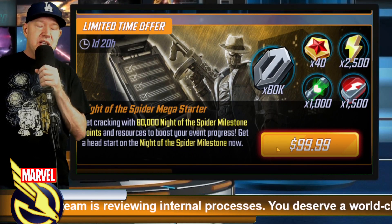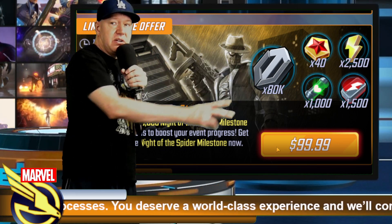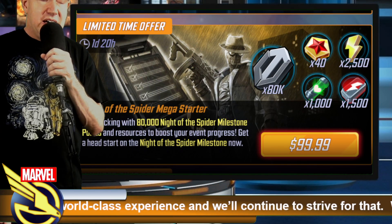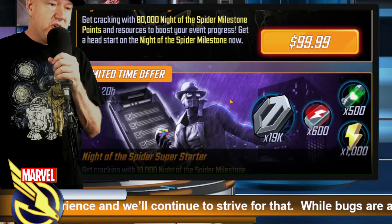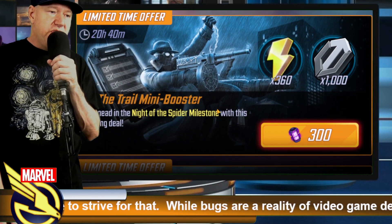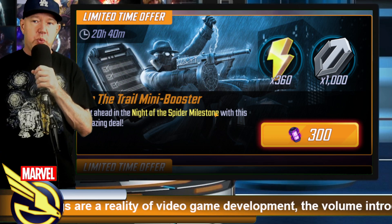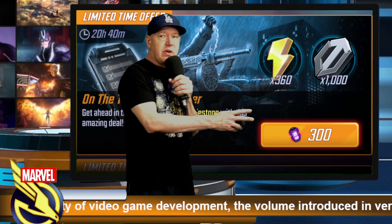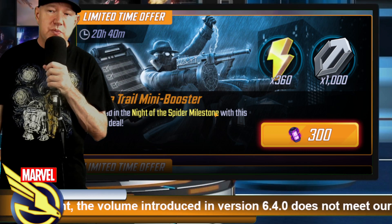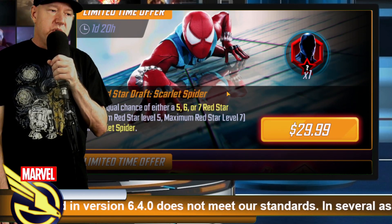There's one for $100 — to max out the entire event is 200,000 points, and you get 80,000 points just from this offer, plus some extra points from campaign energy. Not that great if you ask me. There is one offer I want to talk about: the 'On the Trail Mini Booster.' If you've already done the $50s and you're thinking about doing the $100s, this is actually a better value — you get the extra points from that. Better than the $100s, not as good as the $50s.